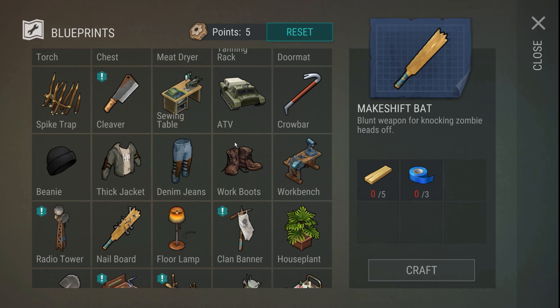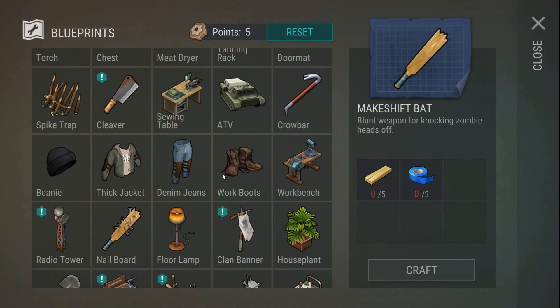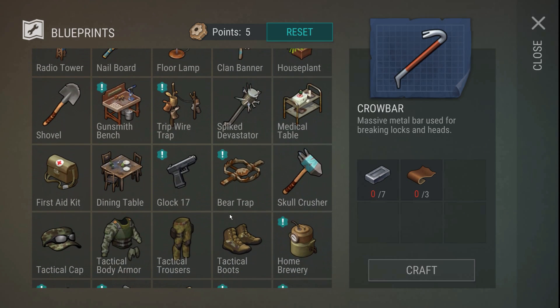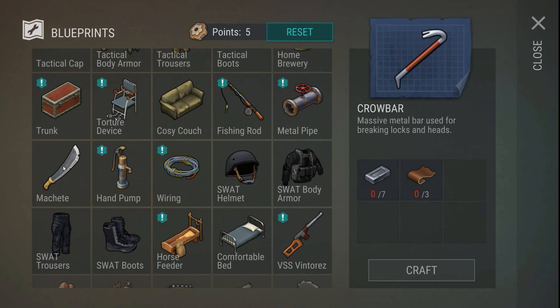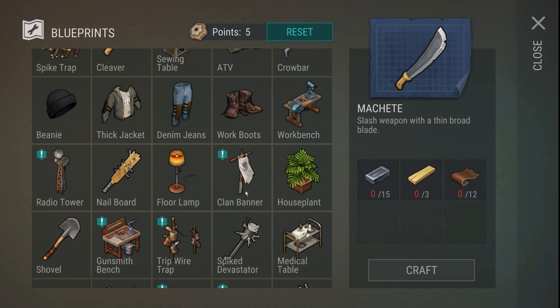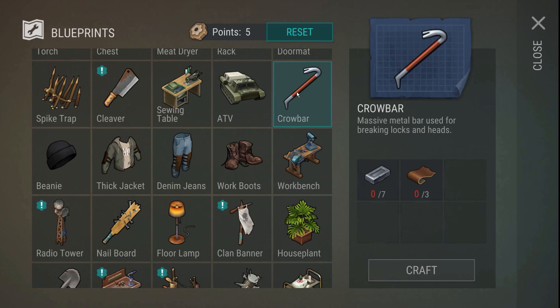For the red area we need something slightly stronger. The crowbar is my go-to weapon — it costs seven planks and three tape, very easy to make. The machete is good too, but it requires 15 steel and 12 leather, which is a really high cost. So I'd suggest the crowbar — it's very easy to make and always a reliable weapon.